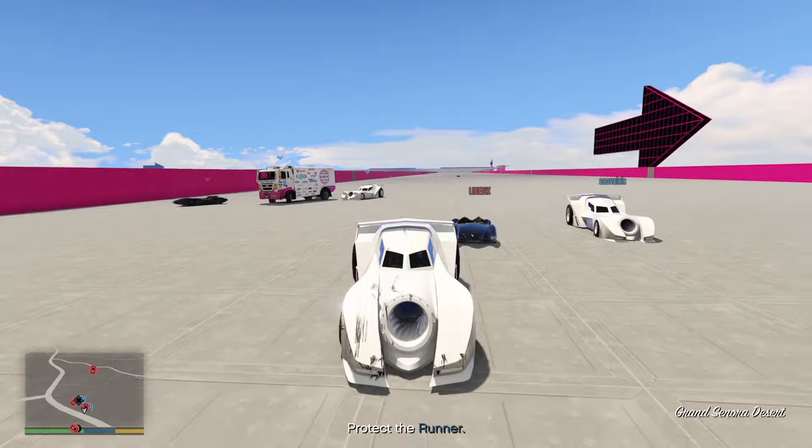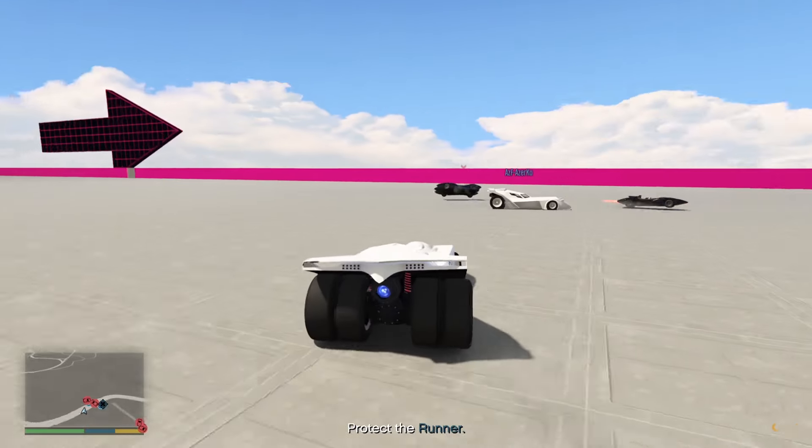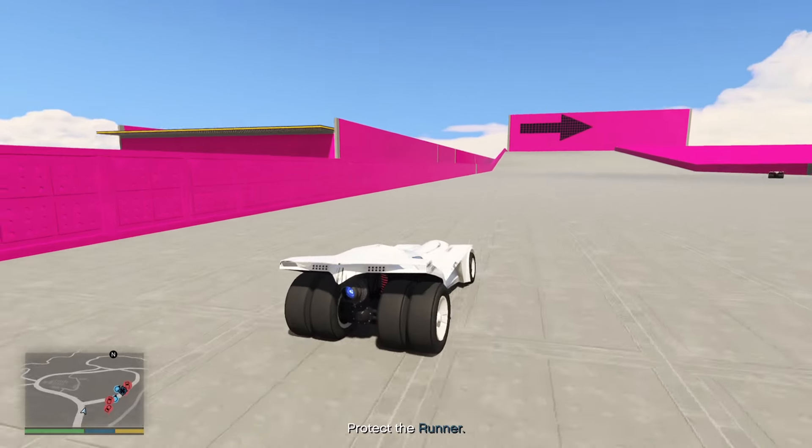He used his rocket to get away from me. What are you trying to do, mate, seriously? He actually knocked me out of the way there. He's popping a big wheelstand.